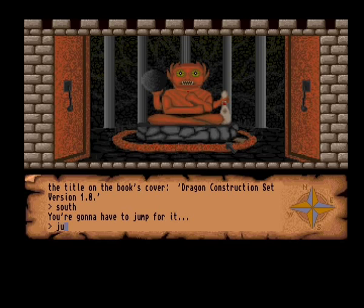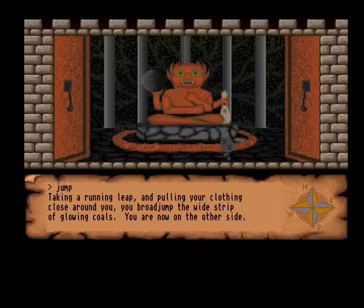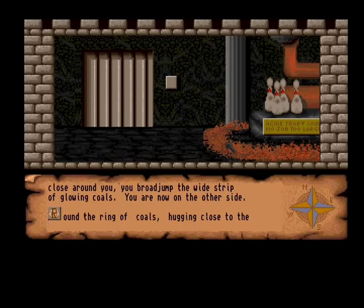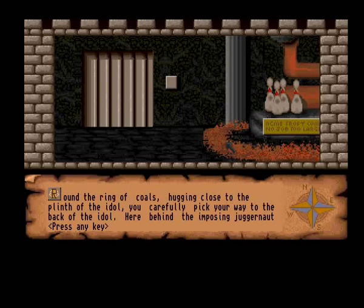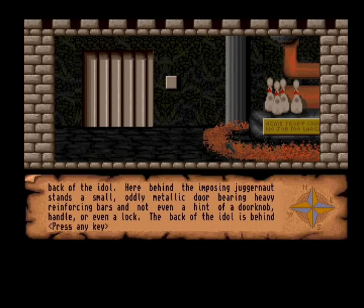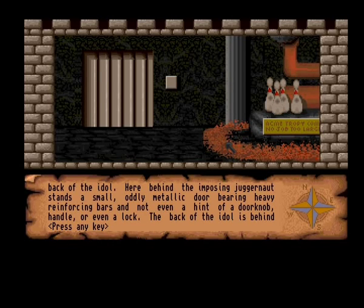By the way, there is an exit. You're gonna have to jump for it. Well, let's jump! Taking a long leap and pulling your clothing close around you, you broad-jumped the wide strip of glowing coals. You're now on the other side. Acme Trophy Company? Around the ring of coals, hugging close to the plinth of the idol, you carefully pick your way to the back of the idol. Here, behind the imposing juggernaut, stands a small, oddly metallic door bearing heavy reinforcing bars. Not even a hint of a doorknob, handle or even a lock.